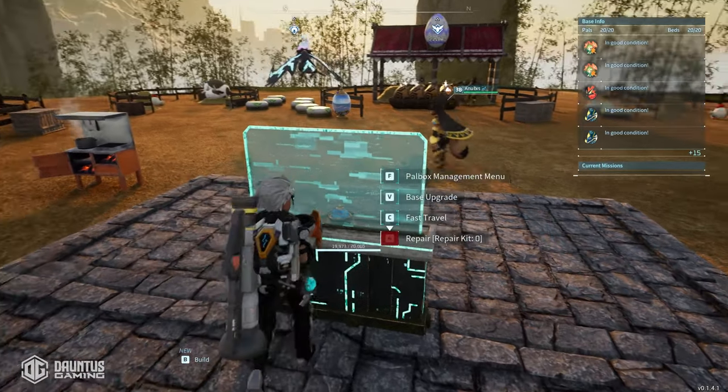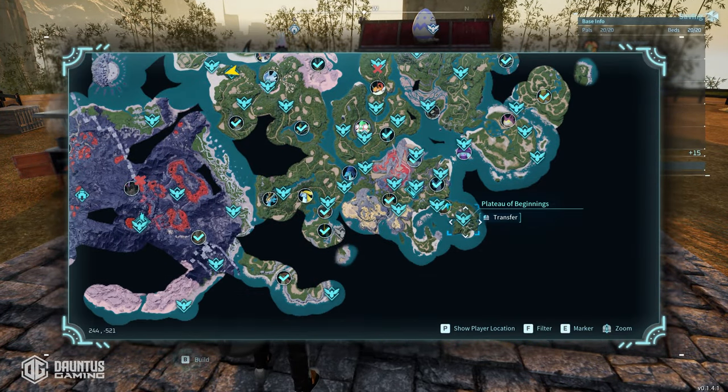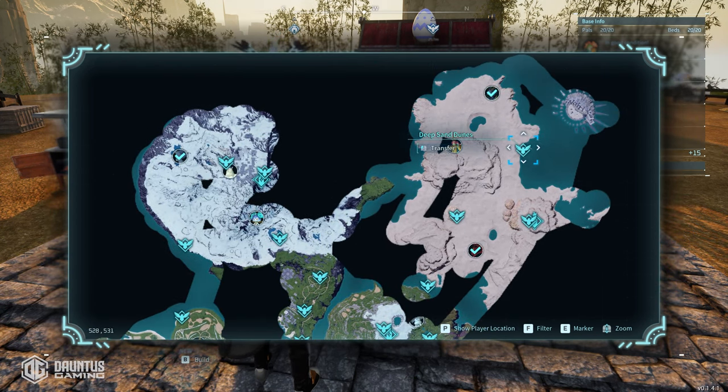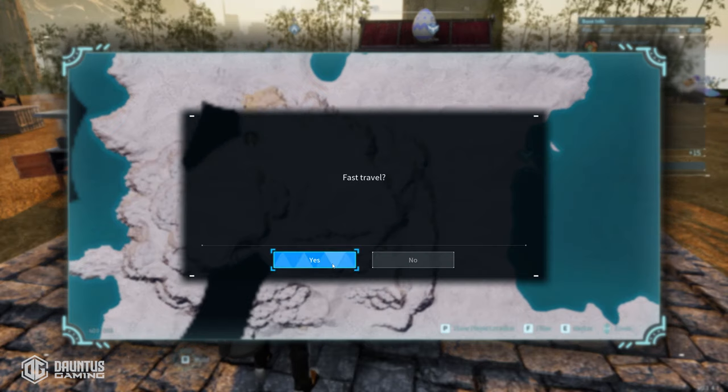To get started, all you gotta do is fast travel to this location — I'll show you for reference. Plateau of Beginnings, you go to the very northeast part of the map, and it's gonna be a little place called the Deep Sand Dunes Tower, so go ahead and transfer there.